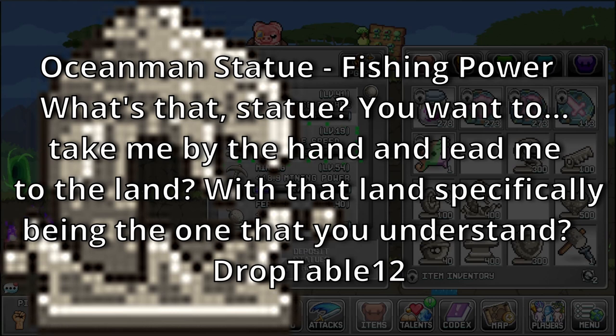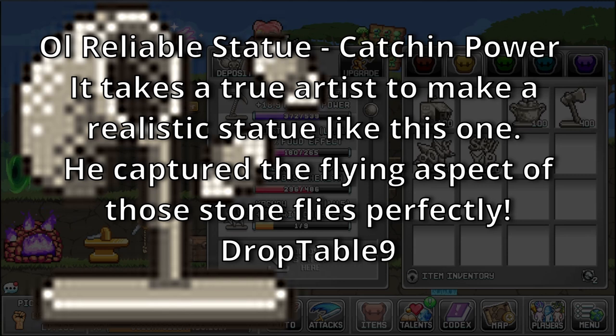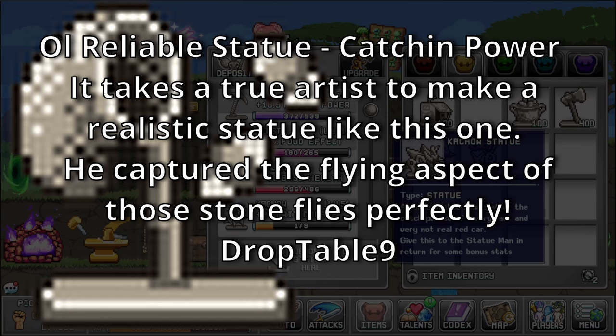Ocean Man Statue — bonus: Fishing Power. What's that statue? You want to take me by the hand and lead me to the land — with that land specifically being the one that you understand. Sources: Drop Table 12, which is a rare drop table for Butterfly, Crystal Crabball, Fly, Fruit Fly, and Sentient Cereal. All Reliable Statue — bonus: Catching Power. It takes a true artist to make a realistic statue like this one — it captures the flying aspect of those stoneflies perfectly. Sources: Drop Table 9, which is a rare drop table for Crystal Crabball and Fishing.